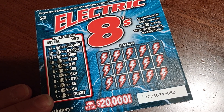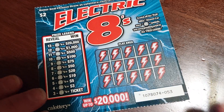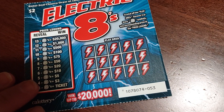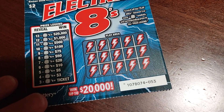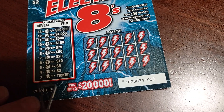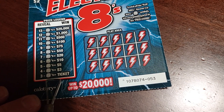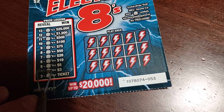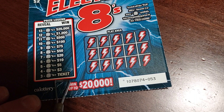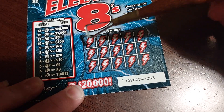Hi guys, we are back with some more scratchers. Today we have the Electric 8's, a two dollar California Lottery scratcher. The goal is to uncover as many eights as possible — with every increasing number you get a better prize. The minimum payout is three eights, and that gives you a ticket. It goes up from there, up to twenty thousand dollars we can win on this one. Let's get started!